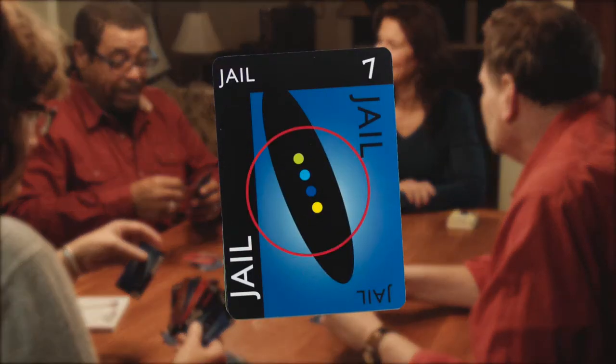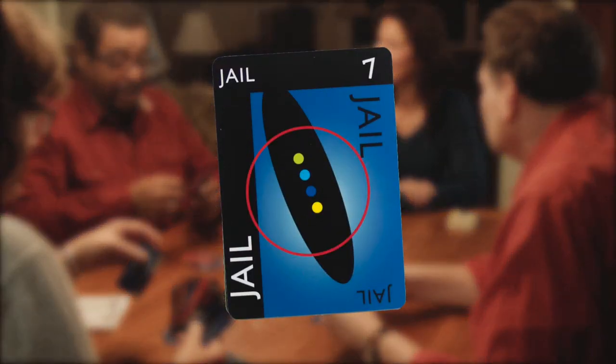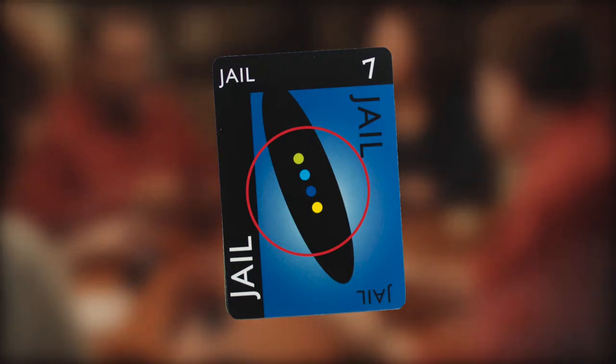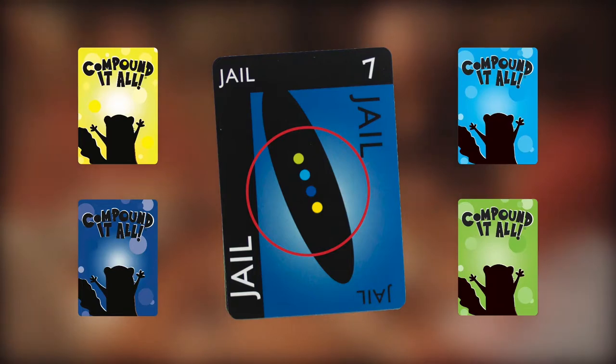Each card also has colored dots to tell you which decks contain words you can match it with. For example, the word jail has only 4 dots on it: yellow, blue, cyan, and lime. That means a matching word can be found only in the yellow, blue, cyan, and lime decks.